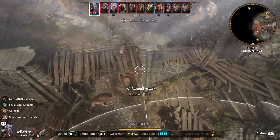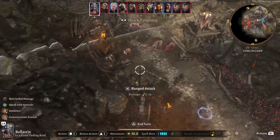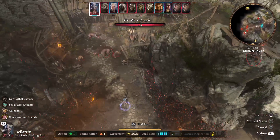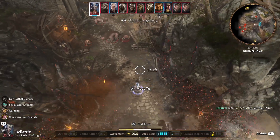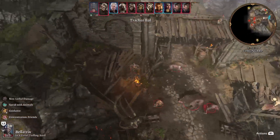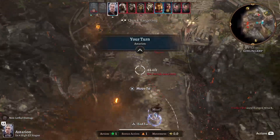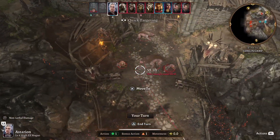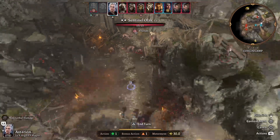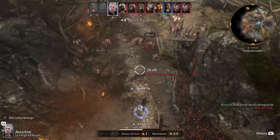If they hit the war drum, I believe it'll make the whole camp hostile. You can cast Silence on the war drum, or you can just destroy it and make that not an option for anybody. I don't think we can get close enough, so let's find a better position.